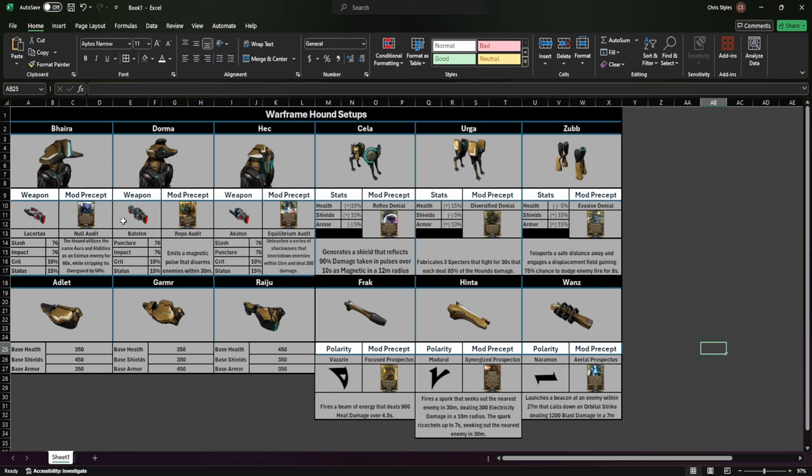If I were more optimal, I would have gotten Repo Audit before making my Hound, but I forgot to. You can go with the Lassertan, the Badoitan, or the Akaten — each one doing their own thing with equal crit and status. The Lassertan does slash and impact, the Badoitan does puncture and impact, and the Akaten does slash and puncture. I recommend the Akaten or Badoitan — one can break armor, and the other does slash and puncture.